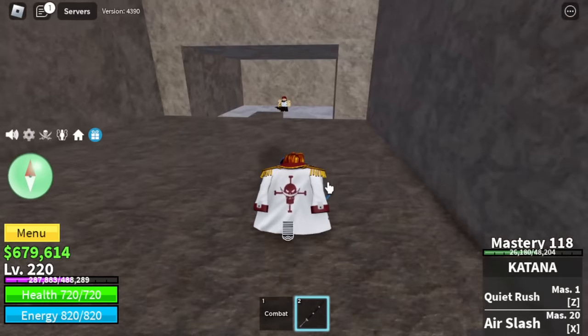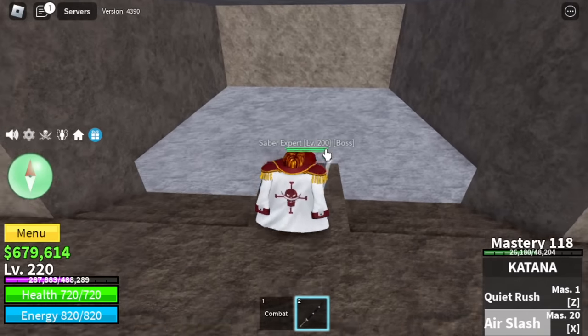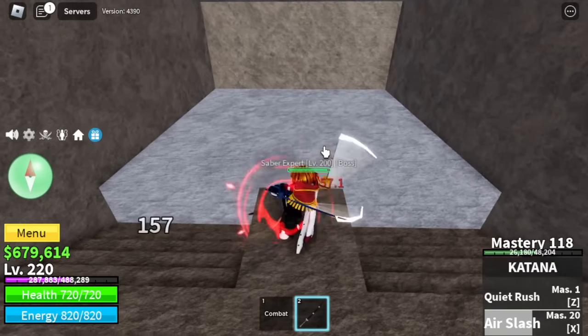Server hop to find the saber — there's the Saber Expert. What you can do is just lure him here and use left clicks, and that's it. He might damage you sometimes, but he cannot burst you. After that, you will now get the saber. Also, this is the requirement to get Observation Haki. There you go — that's it, saber!